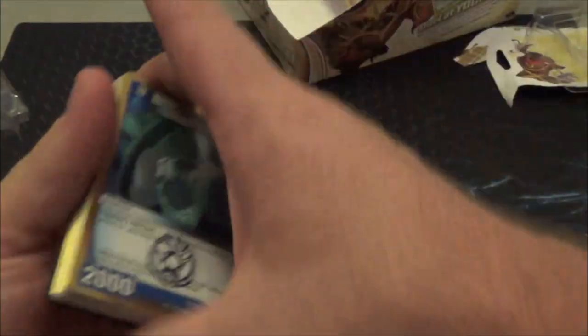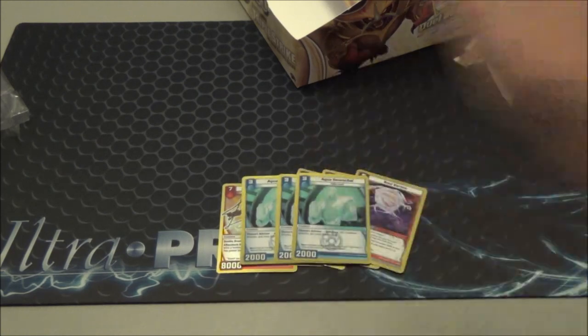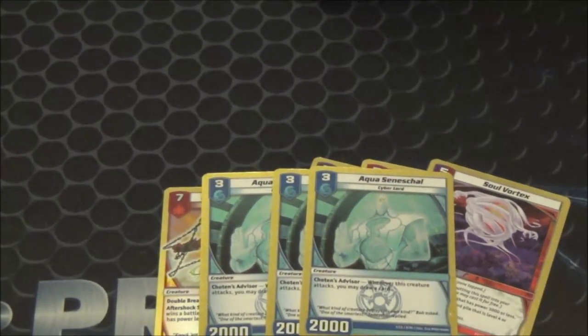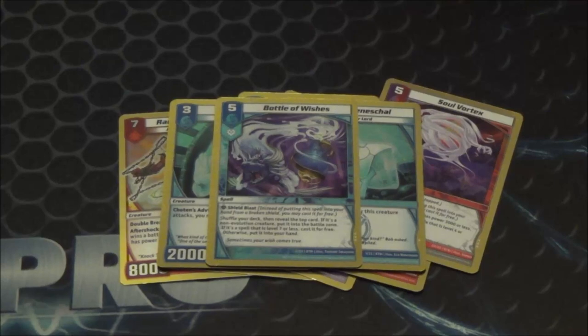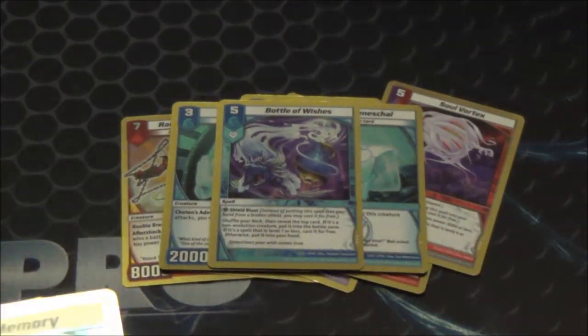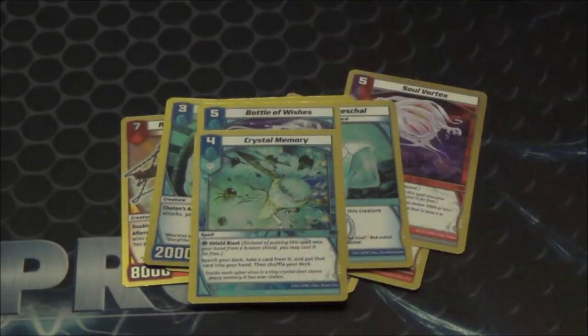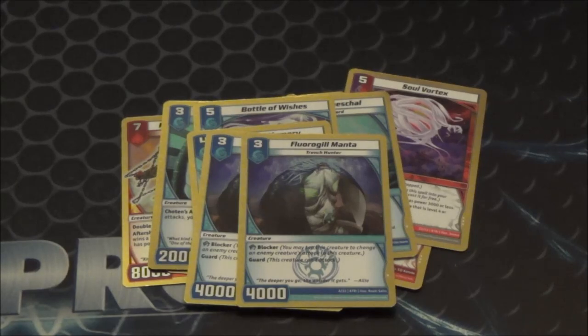Looking at the full deck: three Aqua Seneschal — totally understand that, great staple in blurple and other decks, great with Rusalka. Bottle of Wishes — a lot of controversy around that card, but by putting it in the Elite Series, Wizards show they like the card and the variance it creates. Crystal Memory in foil — so cool to see. It's a tournament staple, especially with decks going to 60 cards. If you get it on a shield blast you can start your turn with the absolute best card possible.